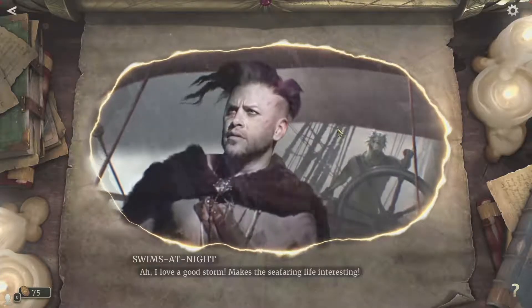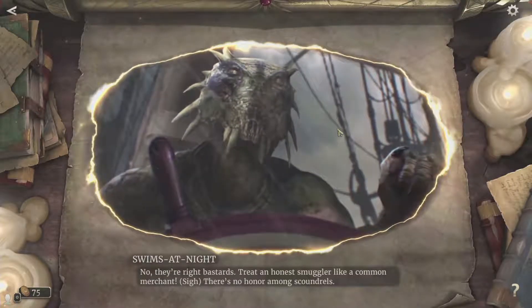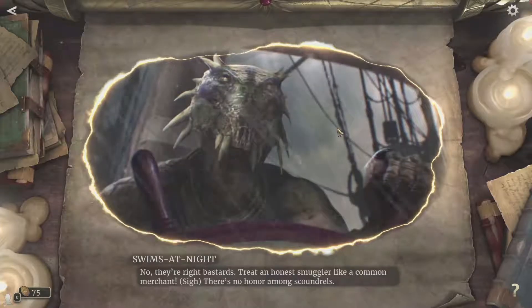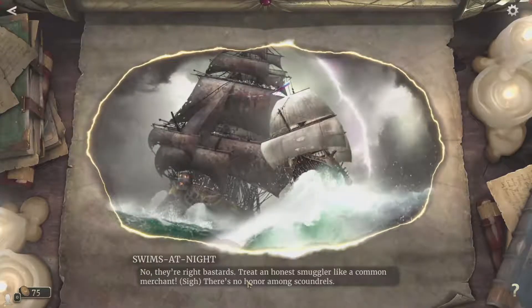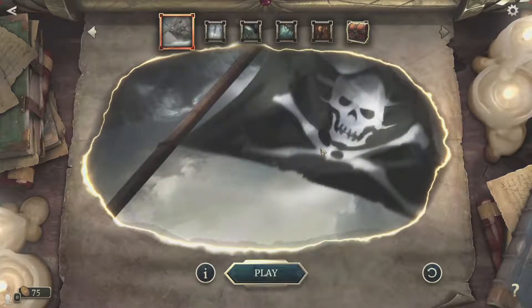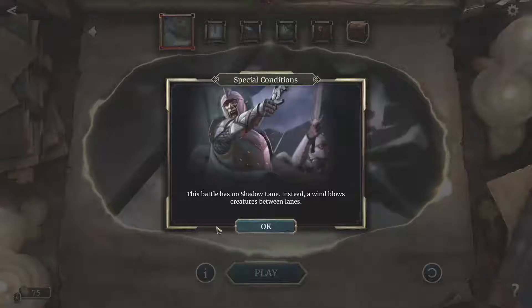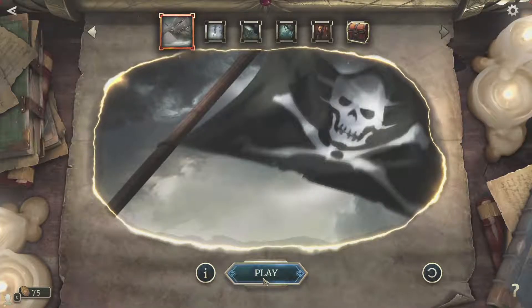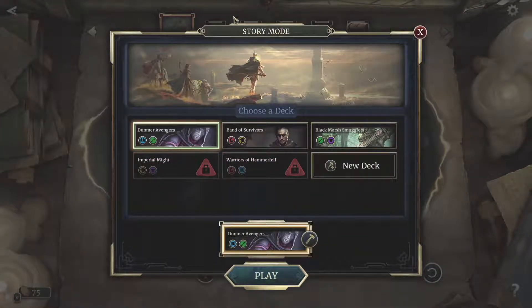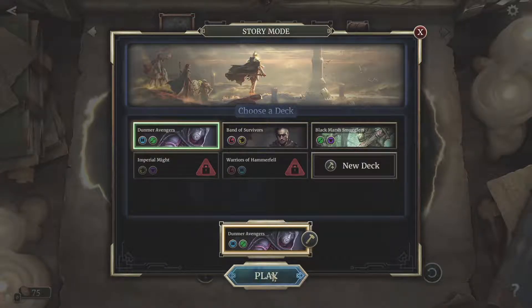This chapter has one of my favorite mechanics introduced so far — special conditions where instead of shadow lanes, it'll randomly switch creatures between the lanes. It's a pretty cool mechanic. In one of the other missions I also unlocked extra decks and was able to choose my own. I'm a huge fan of the Dunmer Avengers deck, so I'm going to go ahead and use it for this one.